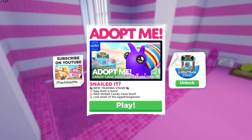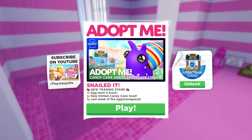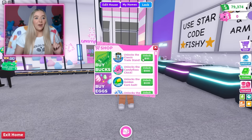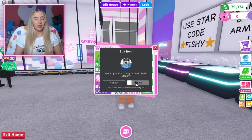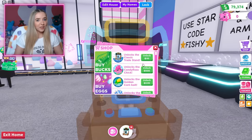Here we are in the second week of Adopt Me's Easter event. We have the brand new classic trade stand as well as a new snail. I have a lot of thoughts and opinions on these classic trade stands. I need to go ahead and buy a few of them because obviously we're trading them today.